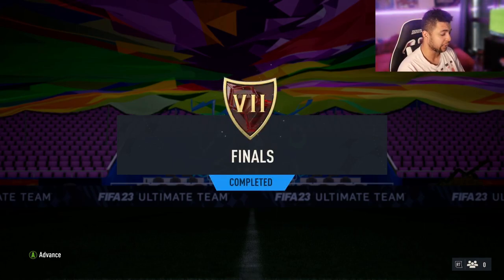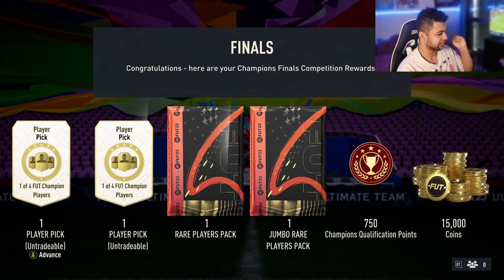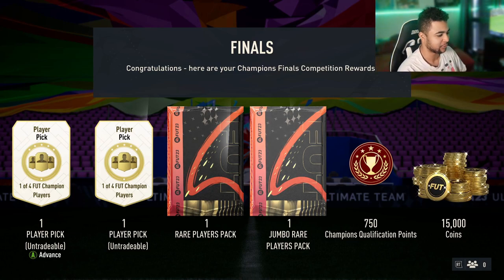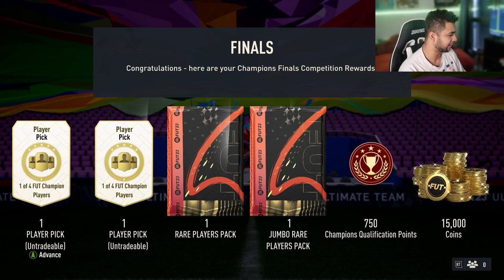Welcome back to the video. As you guys can see, I finished with seven wins, so we get two player picks, 50k coins, 100k coins, and 15k coins. I always only aim for 36 points because I don't really like playing FUT Champs — I just do it to get extra coins and hopefully some good pulls from the packs, mainly the player picks.